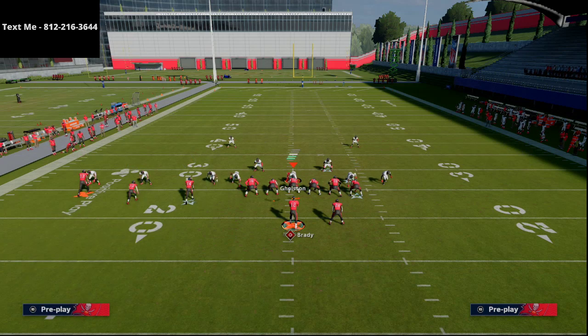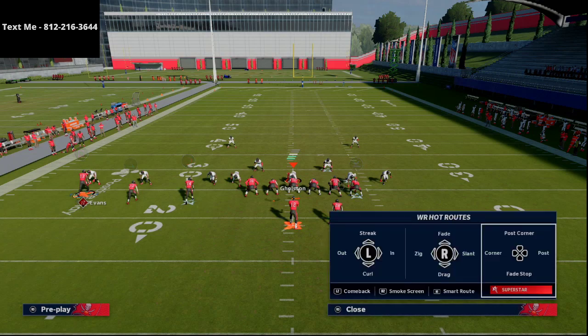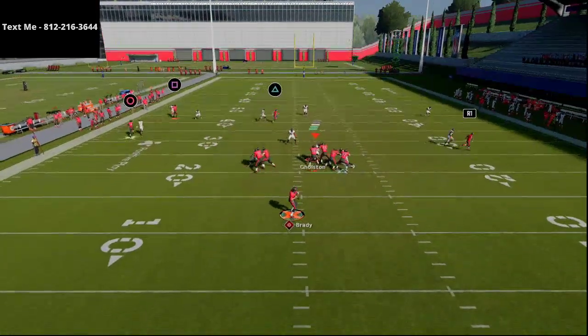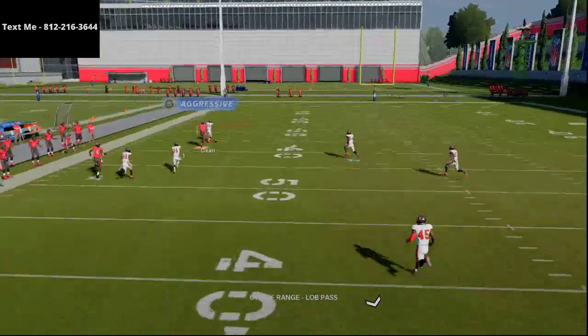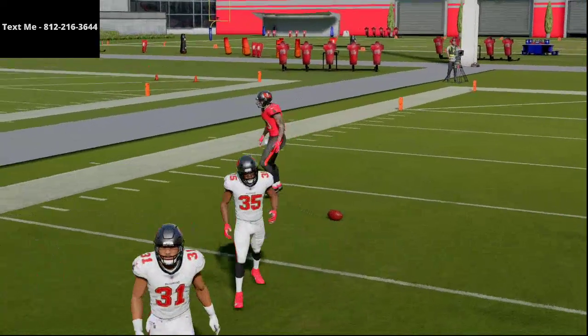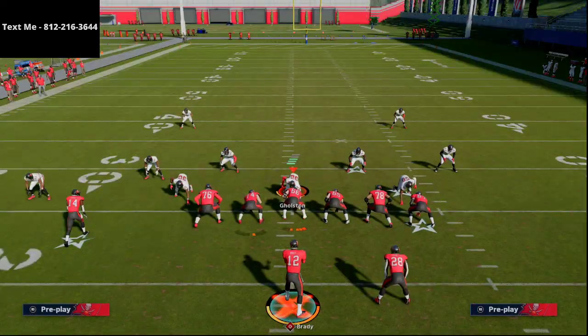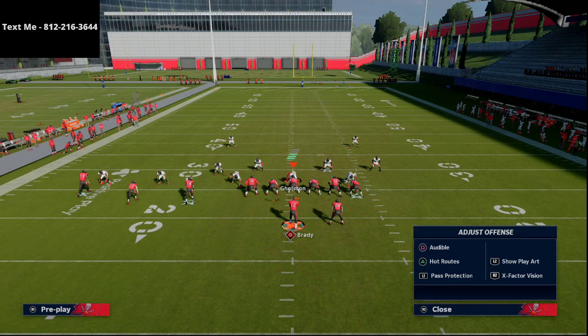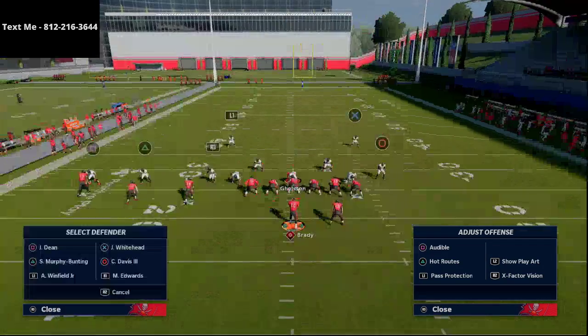This is good for a lot of reasons. One of the main reasons this is really, really good is you would think against cover zero, you could just streak Mike Evans and you would be able to win. But because the shade coverage over top meta is so good, if they have a fast corner out there like Dean or Murphy Buntling from the Bucs, they're going to be able to hang with you in man-to-man coverage. So as an offense, you have to get creative and figure out different ways to beat this.